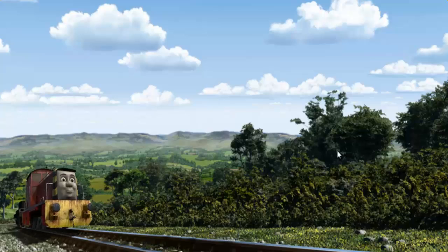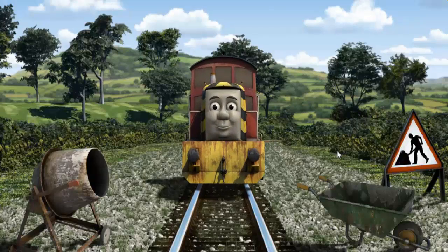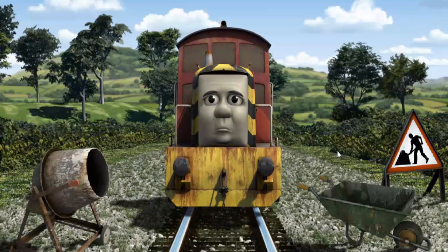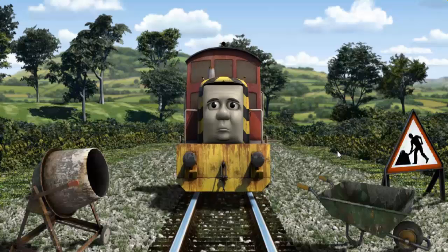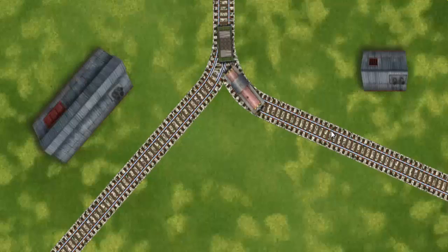Salty set out for the diesel works. Suddenly, Salty had to stop. Because of track repairs, he would have to go another way. Find the track that goes nearest to the shortest building.